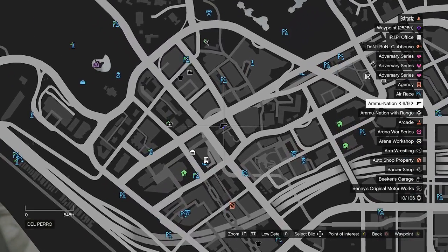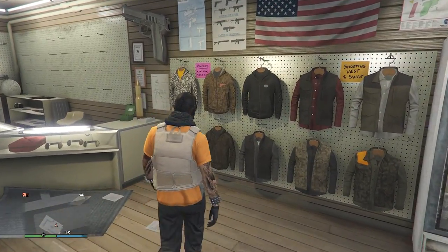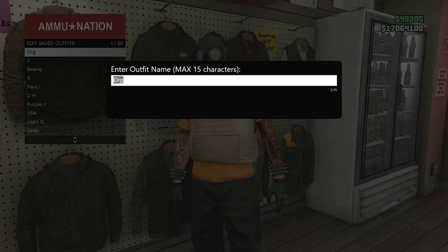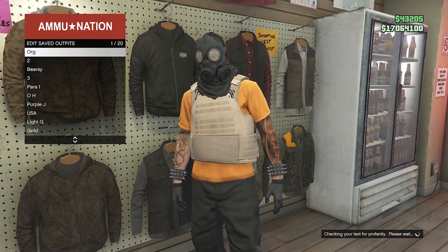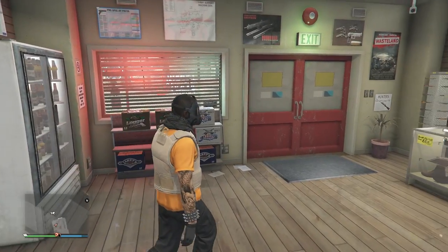Now we're just going to head to a gun store. Once you make it there, walk over to the top section, hit Edit Saved Outfits, and save your outfit on any slot you want. After you save, back up to the top section — now we're going to start up a job.